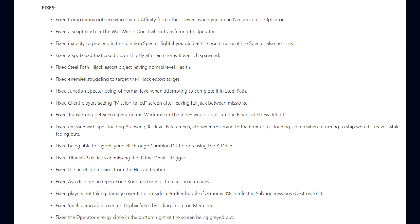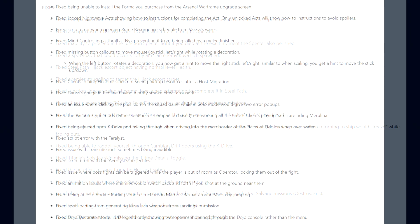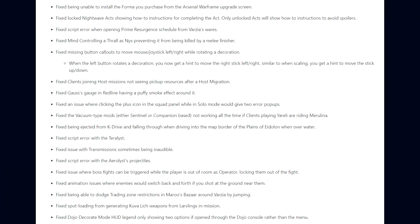Fixed being able to ragdoll yourself through the Cambion Drift doors using the K-Drive; Titania's Solstice skin missing the Prime details noggle; the hit effect missing on the Heck'n Sobek; Aya dropped in open-zone bounties having stretched icon images; players not taking damage over time outside a purifier bubble if armor is 0% in Infested Salvage missions; Yareli being able to enter Orphix fields by riding in on her Merulina. Fixed the operator energy circle in the bottom right being greyed out; being unable to install a Forma purchased from the Arsenal Warframe upgrade screen; locked Nightwave acts showing how-to instructions — only unlocked acts will now show these to avoid spoilers; and script errors when opening Prime Resurgence schedules from Varzia's Wares.